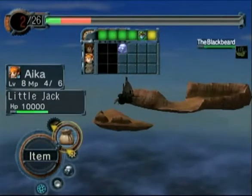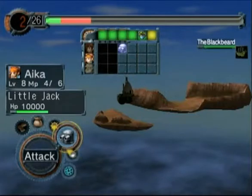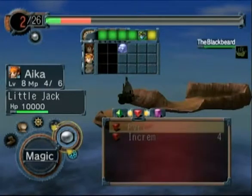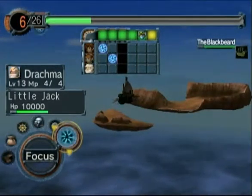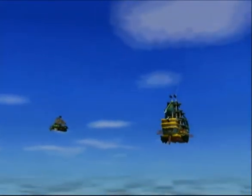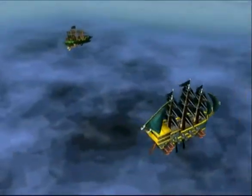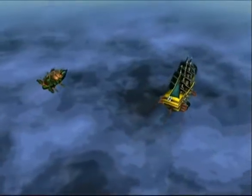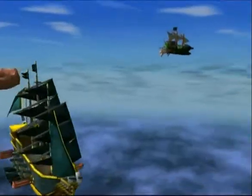If I select a cannon, that entire turn is taken up — only Vyse can use that turn. Aika and Drachma need something to do as well: they can use an item, guard — which works exactly as it would in a normal fight reducing damage — or attack if we have enough SP, or use magic. Only certain spells actually work on the ship: Sacri does, Pyride doesn't, Crystalli doesn't, Increm does. Or I can have her focus to get some SP, which is in fact what I'm going to do with all of my characters. Notice Balter has a good 16 cannons to my six and we only have about 10,000 health — he's doing about 1,500 every time he shoots us.